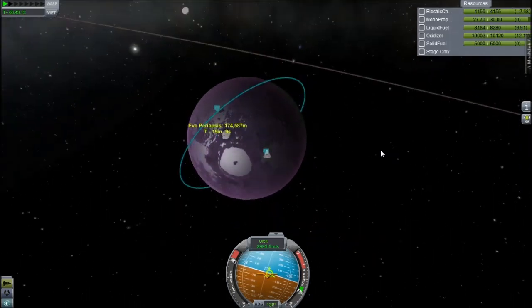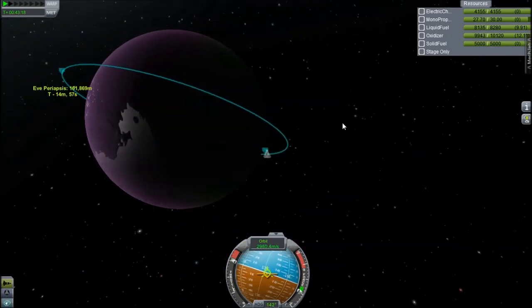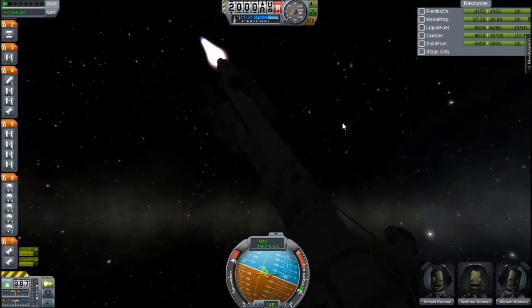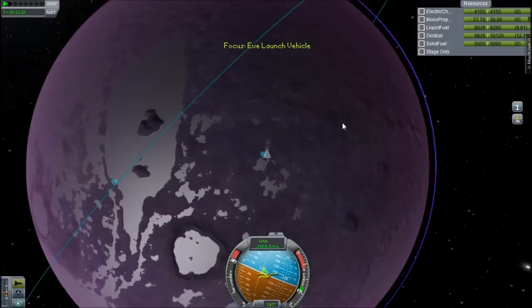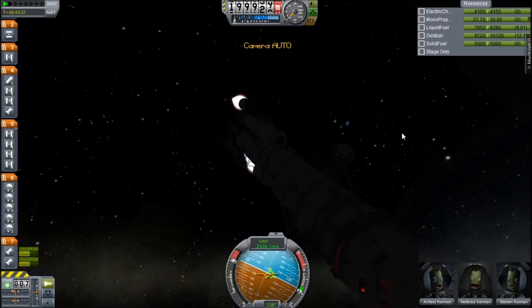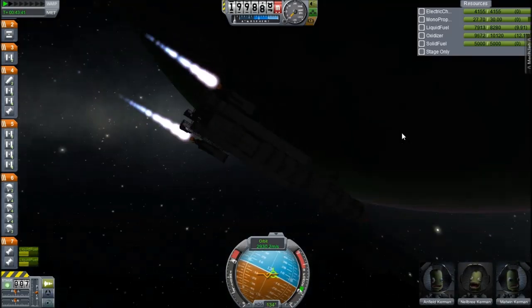It looks like if I put this at about 25 kilometres we'll probably land here-ish. I very rarely play the stock game anymore, so I have no idea about drag. And because it's a really simple aerodynamics engine, it's not like I could use this as a lifting body. We'll just hope. 25 kilometres should be good. I haven't actually tested this — I just built it about 10 minutes ago and was like, yeah, this'll work.